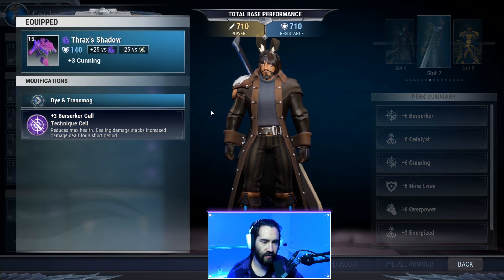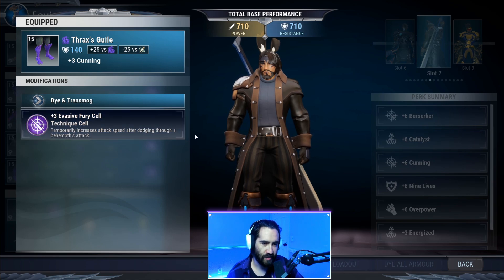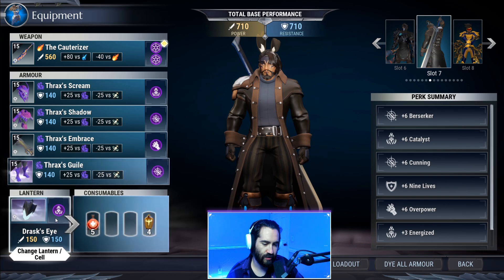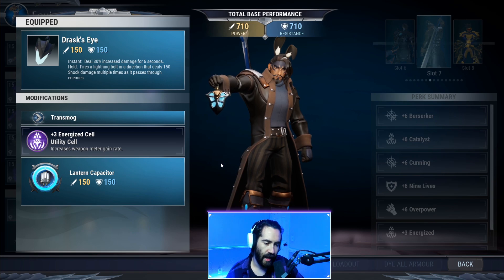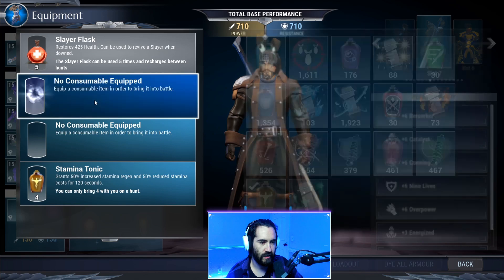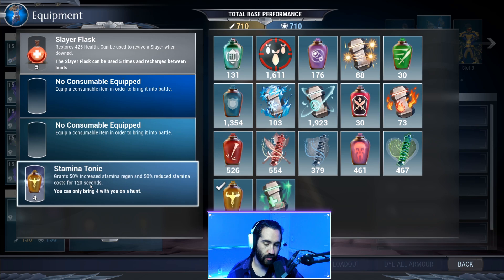We have Thrax's Shadow rocking three cunning with an additional three berserker. We have plus three nine lives on the gloves as well as overpower in the cell socket. We have Thrax's Guile with cunning plus three, and evasive fury three for a little bit of attack speed. Since we don't have an extra utility slot, I opted to go energized in the lantern — this gets us into avenging overdrive faster and allows us to deal that damage. For the pots, I want to note — these are empty on screen — we're not using skull forge in this build.